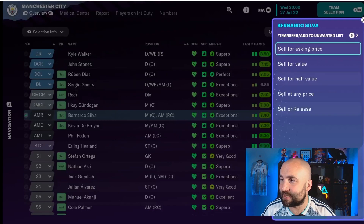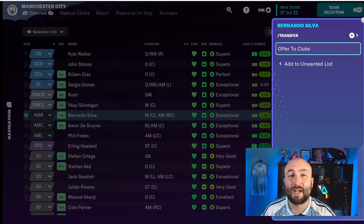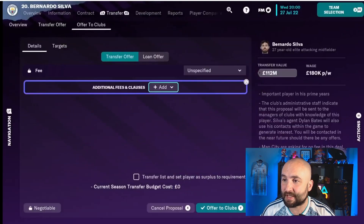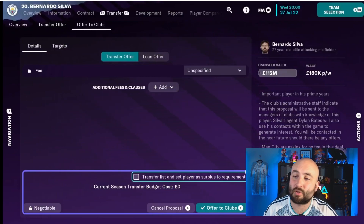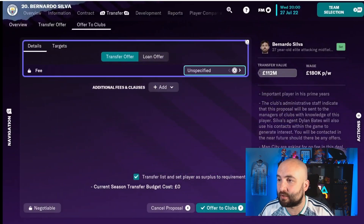You can set sell or release this way, or you can go to offer to clubs and offer it directly. Maybe you need a quicker sell. You can say how much you want to sell them for — unspecified, or offer them out for any amount. This isn't adding them to the transfer list; you're going to have to tick the little button at the bottom here if you also want to add them to the transfer list when you do this.